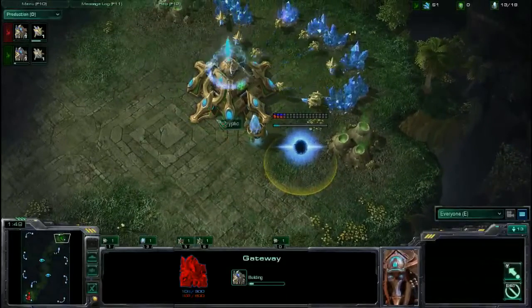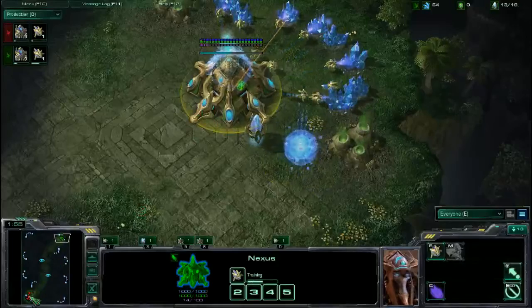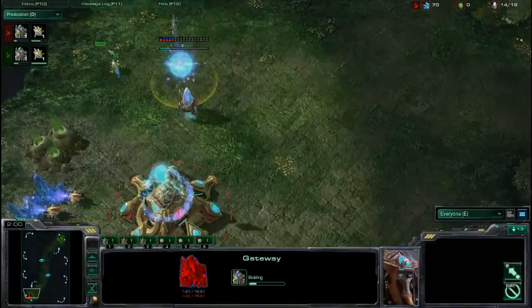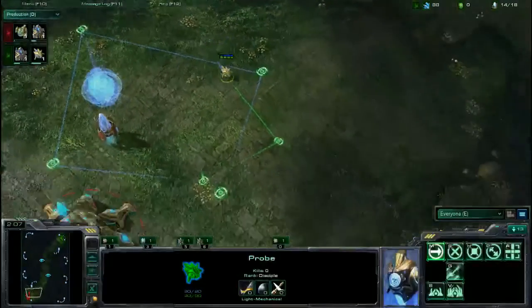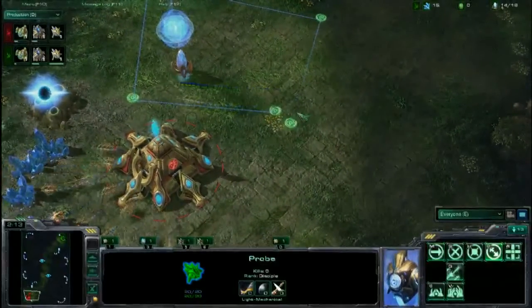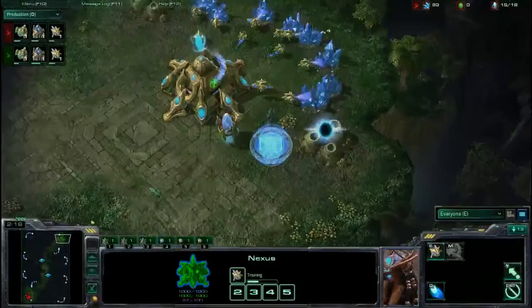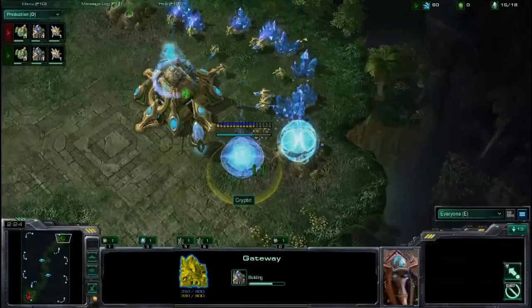Cryptic in green at the two o'clock position, scouting first and checking his opponent's base. Both players popping down a gateway at approximately the same time — Cryptic just a little bit ahead. It's all about these little things in a mirror matchup — how fast your build was. Will is popping down a Cyber Core a little bit early, but it's fairly standard for both players. So far, very similar openings.